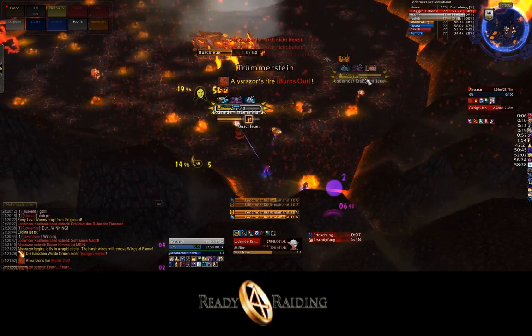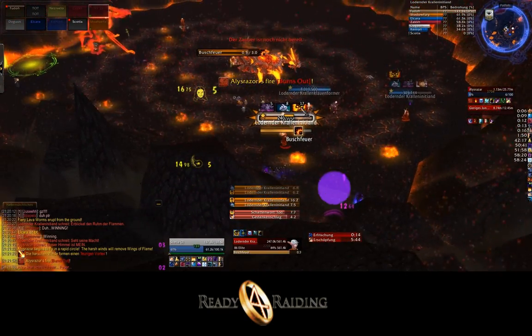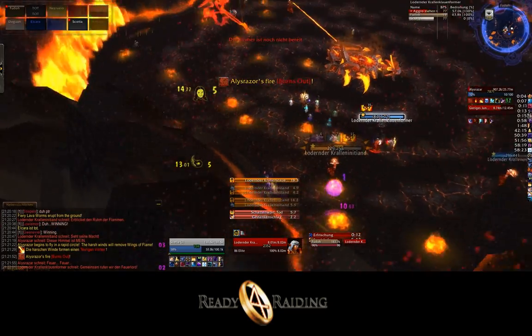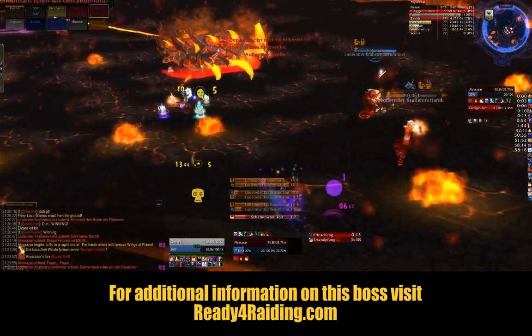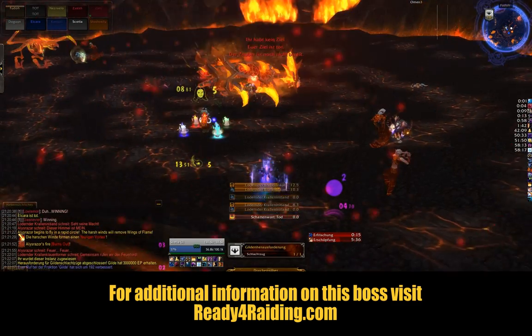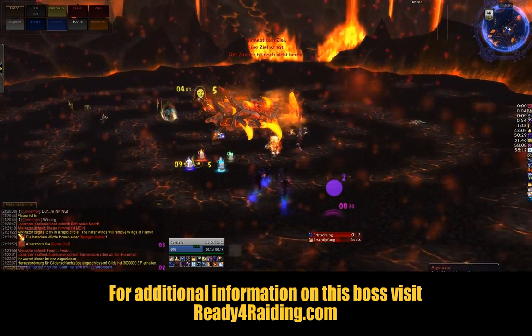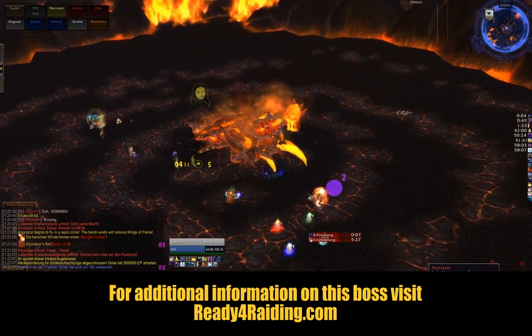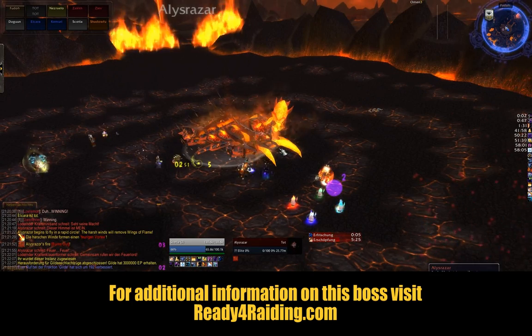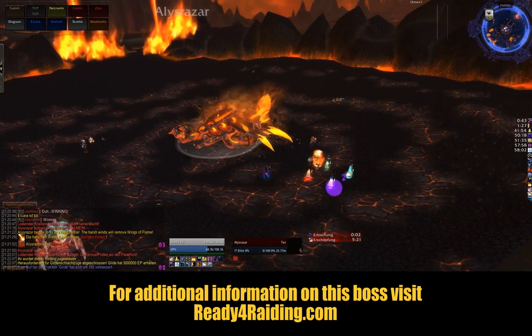In Phase 3, there is usually no group damage, so your healers should also attack Alysrazor and not heal anything. In the fourth phase there is a lot of group damage — you should gather to keep your healers alive. There is a dot ticking on every player striking for 10,000 damage every second, and that phase ends with an explosion causing 60,000 damage, so you should use defensive cooldowns.